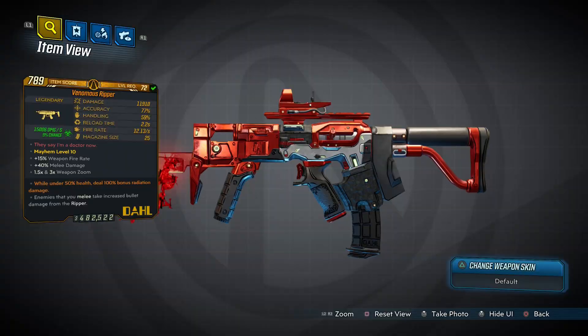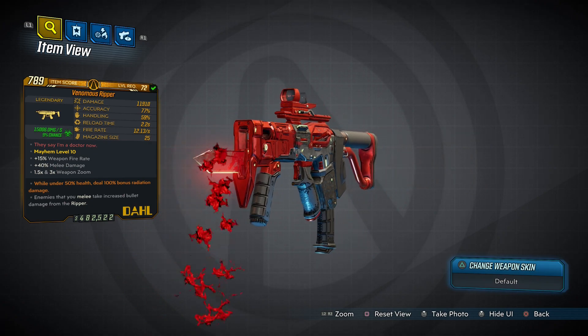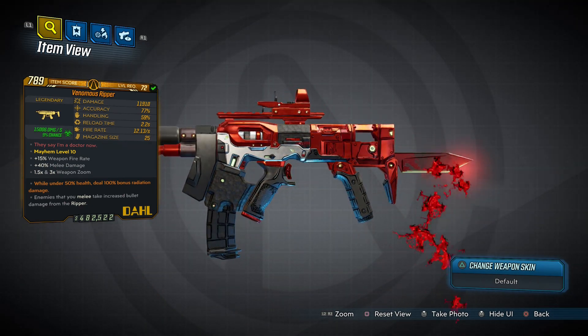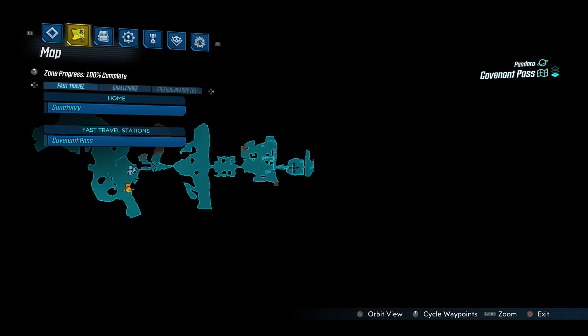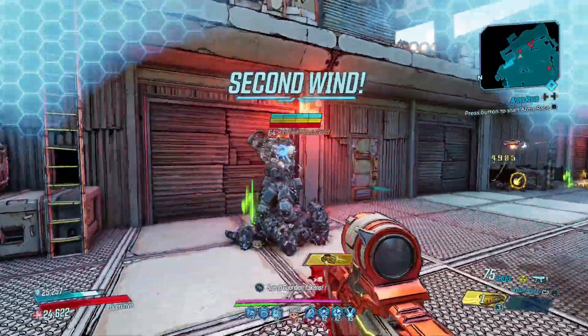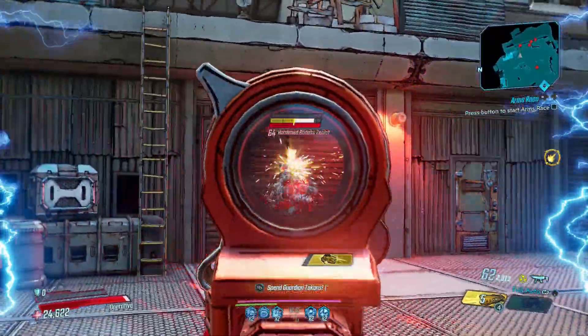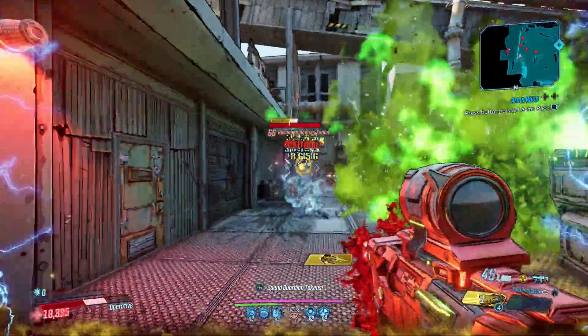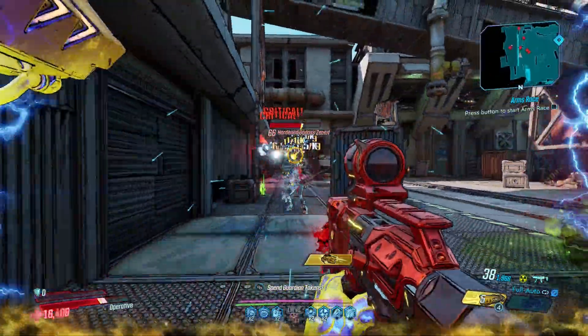Up next is the Ripper, a Dahl SMG with a twist that can come in all elements and drops most often from the game's first boss, which you fight around here in Covenant Pass. The Ripper is a gun that forces you to play in a particular way if you want to make use of its special effect, and that way can be extremely rewarding once you get the hang of it.